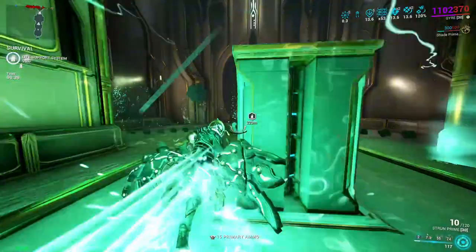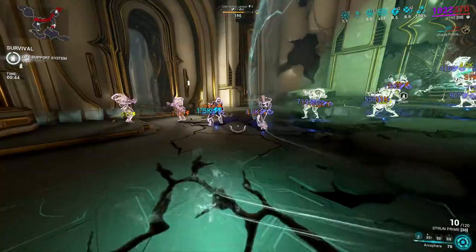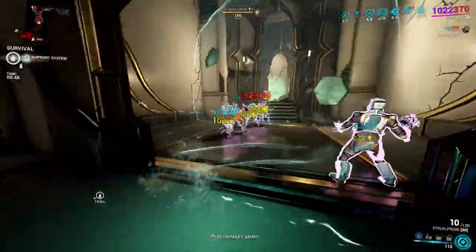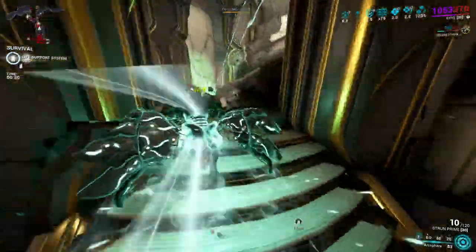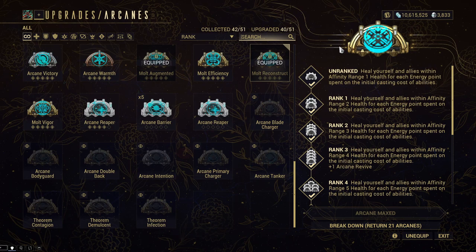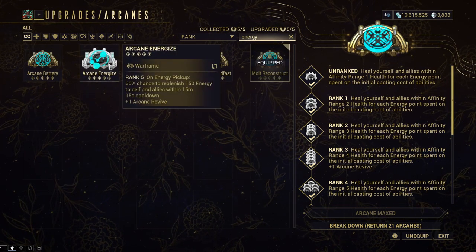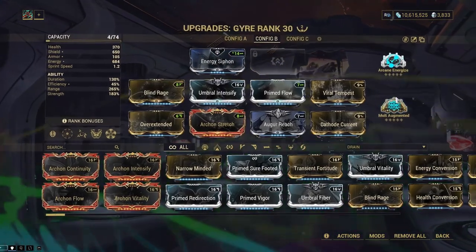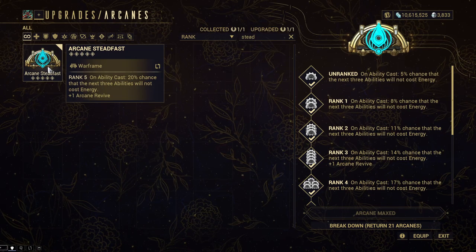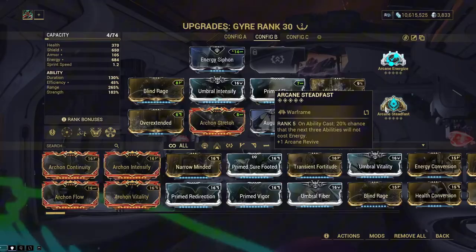I was able to get around 100 to 120 kills per minute on average, which wasn't that bad. However, the problem comes when you don't have energy, because this build is very energy hungry. I would advise replacing Molt Reconstruct with Arcane Energize to keep ability uptime. Or as a budget alternative to Energize, you can use Arcane Steadfast, which allows you to spam 3 abilities with no cost after it procs. You can also use both — that works too.